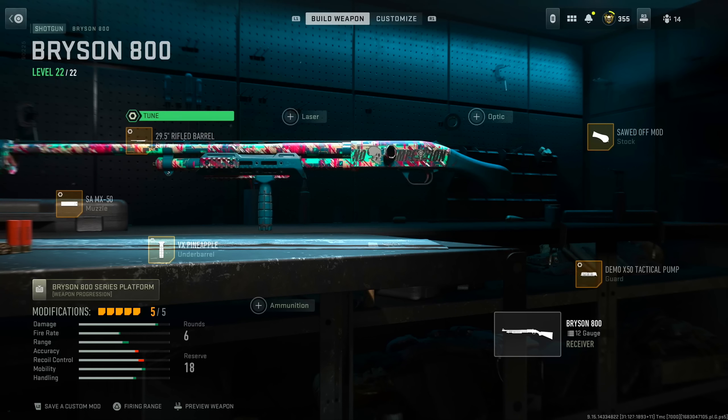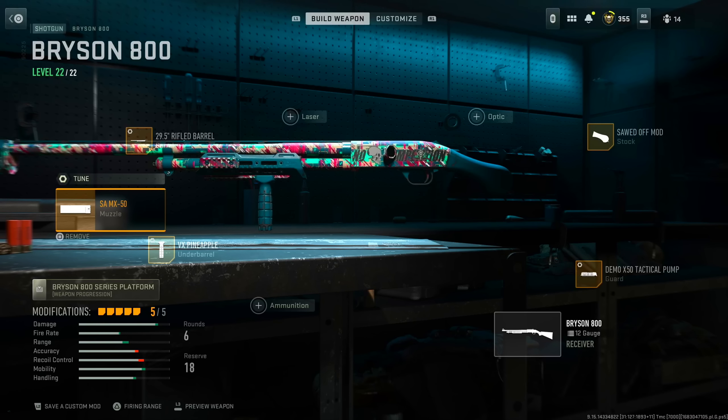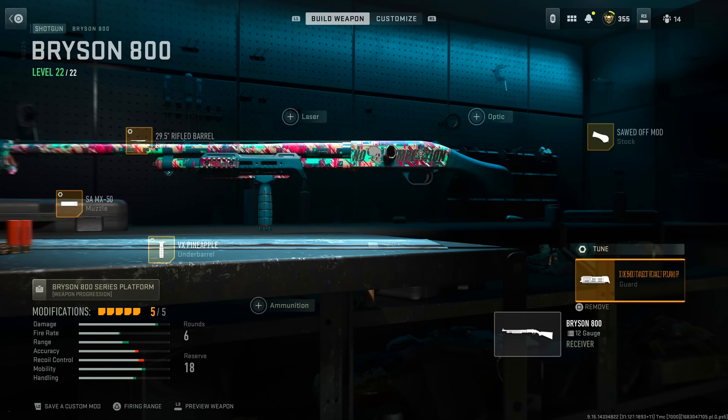And the rifled barrel — here's the tuning for that. I have damage maxed out, and recoil steadiness and walking speed I just leave right in the middle. No laser because it gives you away. No optic on a shotgun — that's pretty dumb. Sawed-off mod — this gives me mobility and handling at the penalty of accuracy and recoil control. Maybe the sawed-off mod is why I'm missing point-blank shots. In a lot of my gameplays, I shoot someone point-blank and the bullets don't even register.